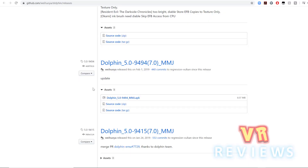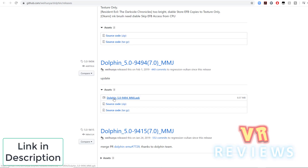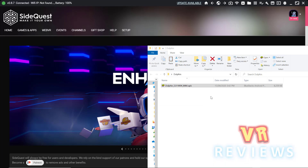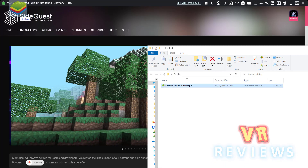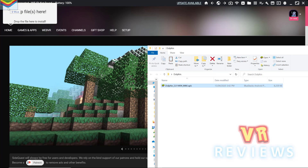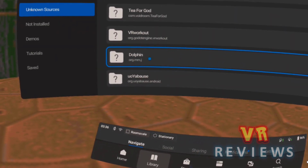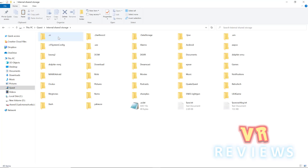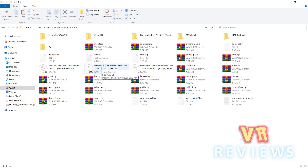Now I'll take you through how to play these games. You want to download Dolphin MMJ — this is the latest version and it's an APK file that you can sideload onto your Quest. Don't download the other version shown here; it doesn't have a great user interface and it crashes when you try to open the UI during gameplay. You just sideload it using SideQuest — I have a link to a guide in the description below. Once you've sideloaded it, make sure you run the emulator first. Then connect your Quest to your PC, go into Internal Storage, and make a ROMs folder.